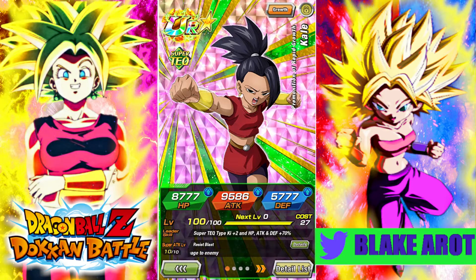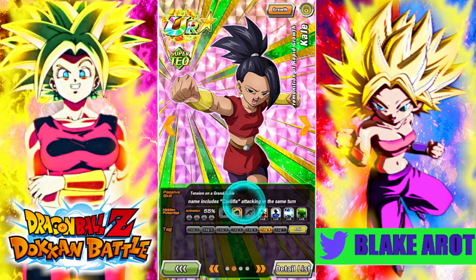This is another one of those comparisons where we're not going to come out being like, 'Oh, this one's better.' It's just they're built to be used in different situations. Like, if you have LR Kale and Caulifla, this is the only one you're going to be using, because this one gives LR Kale and Caulifla 40% attack, 20% defense.